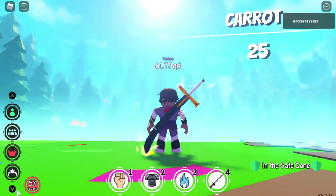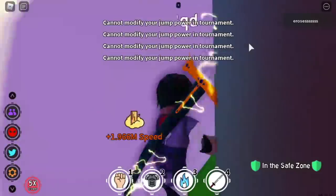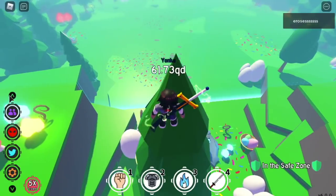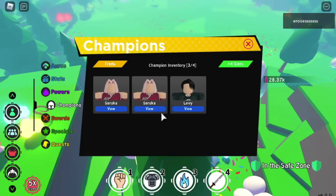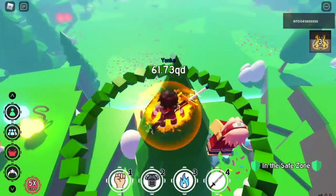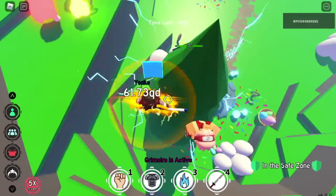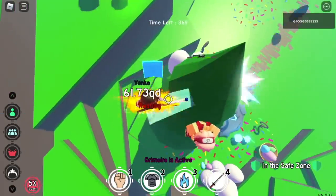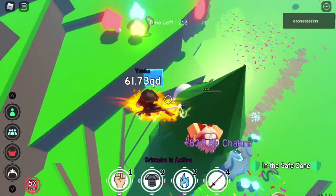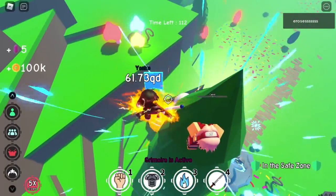We got all the eggs in less than 10 minutes! Now about to defeat the Carrot Boss. The jump level is only 160 — we can already jump on top of the tree. I'm using Sakura with Explosive Nova, which is very easy to get, and Water Grimoire. I'm fast-forwarding this part. For those saying it's very hard to defeat Carrot — I am defeating the Carrot Boss without using any other special skills or champions, just Sakura and Water Grimoire.